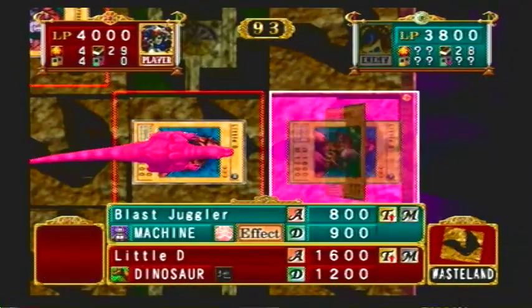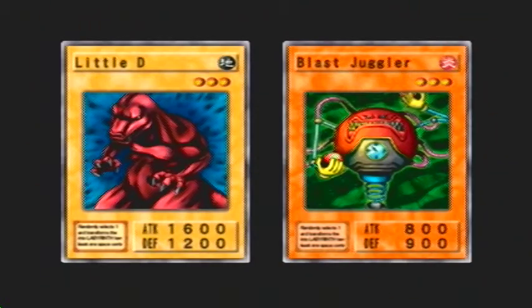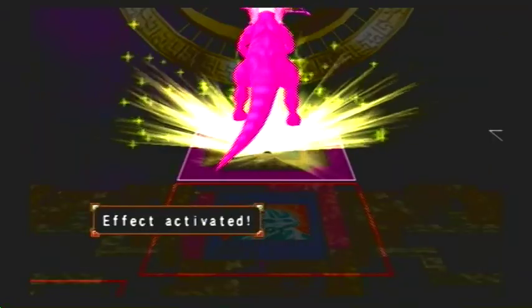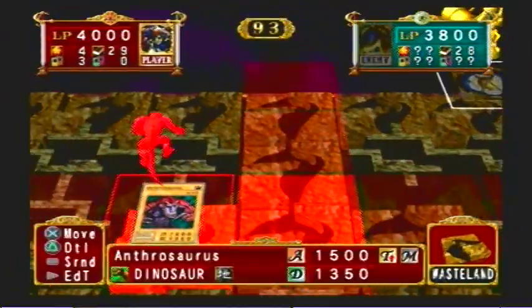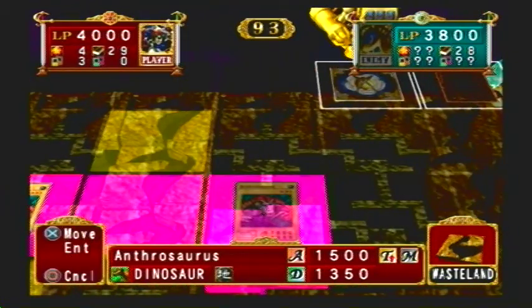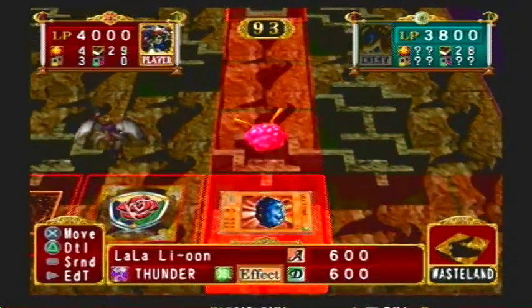So have Little D go after whatever this is. Oh god, it's Blast Juggler. When this thing's destroyed, it destroys all monsters in the following 3x3 radius, which I think is only Little D. Yeah, only Little D.